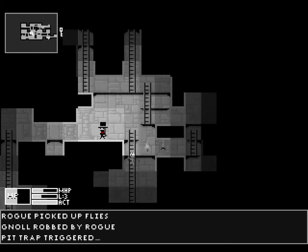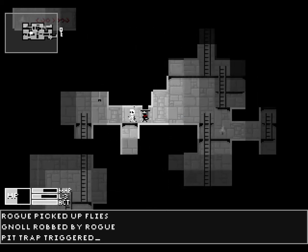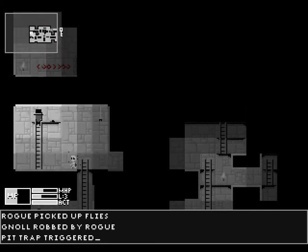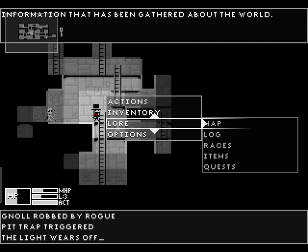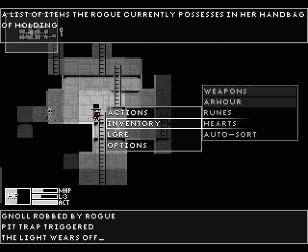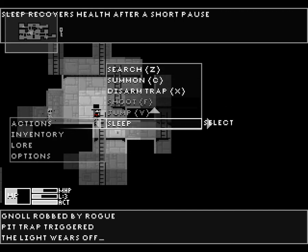We triggered that pit trap, unfortunately. Let's see how far we are on the map — 84% to some clans. Light wears off, so if we want to keep that going, we could eat another rune of light. We have lots of kobold hearts. But I did tell you we wanted to sleep very often — and here's why.